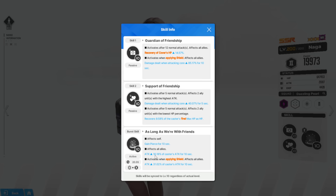Her burst also gives all allies 16.18% of the caster's attack as a team boost, so maybe she's a unit we need to consider max limit breaking just for that bonus attack stat. And when a shield is applied, her attack increases by 31%. So combined with Tia's shield you're getting close to 48% attack, on top of 125% core damage and a heal — what more do you want?